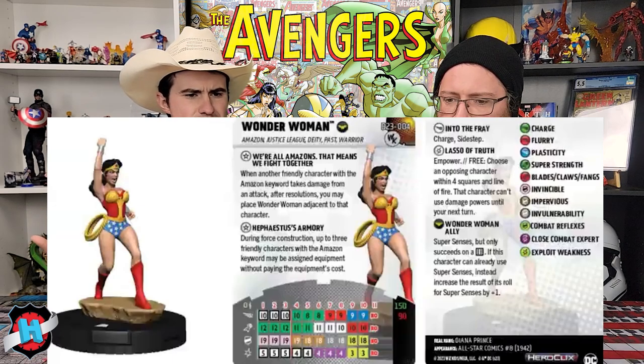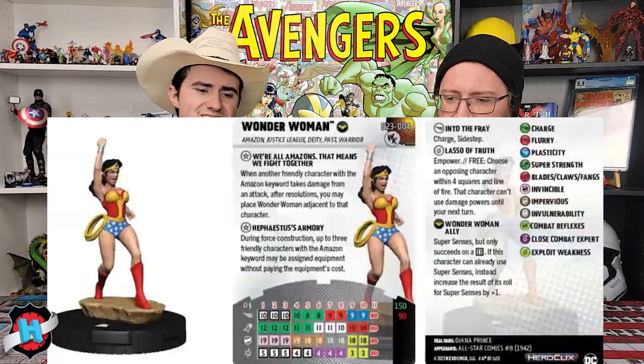They also mentioned some 2023 convention exclusives we hadn't heard about before: Captain America on a Pegasus (missing from War of the Realms), Rainbow Superman, Mermaid Batman, Hanna-Barbera Joker, and another Gwen Goddess of Thunder. Three of these we got to see. First up is a Wonder Woman — it says All-Star Comics on the card, so she's a Wonder Woman through the ages kind of figure. She has Amazon, Justice League, Deity, Past, and Warrior keywords — no Justice Society — and the Wonder Woman team ability. She's 150 points with a 10-click dial.